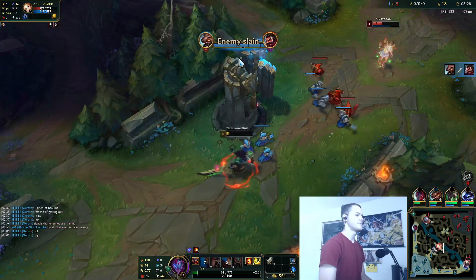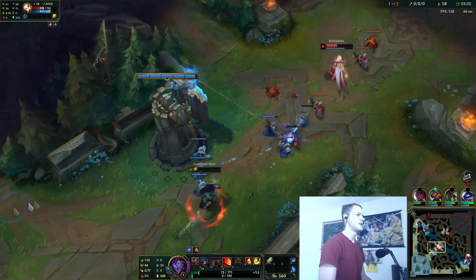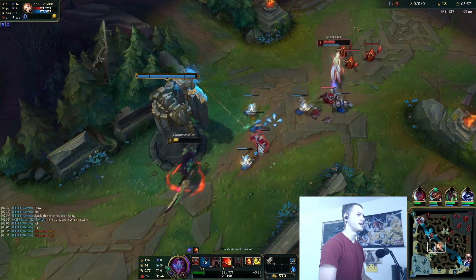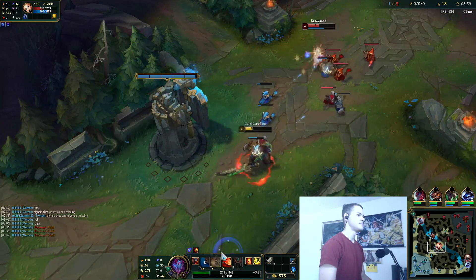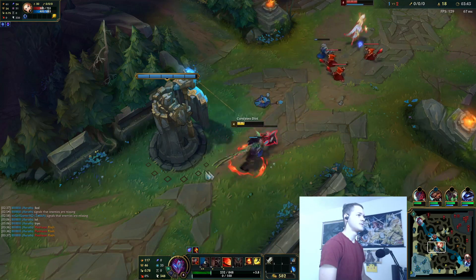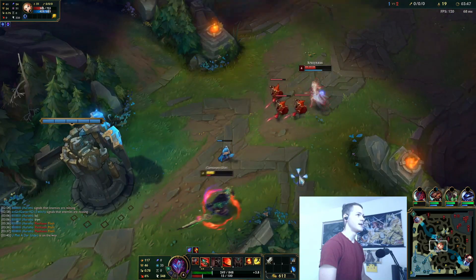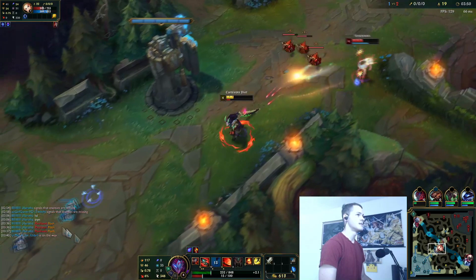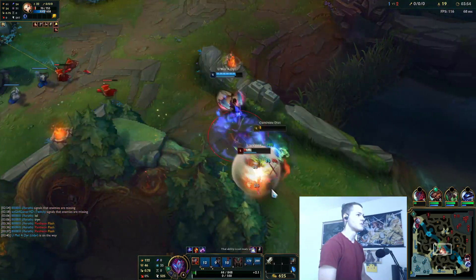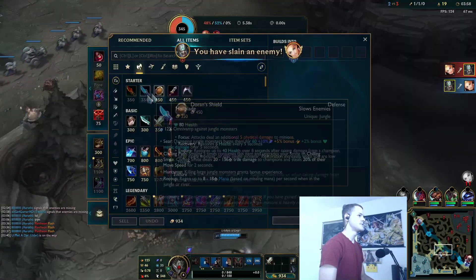I gotta be careful just for a second here, and then I'll be able to go back in, because I do have the red buff out-of-combat regen. Graves is now really far behind our jungler. Galeforce is the item that has the dash, and it also does more damage to low health targets. It procs Phase Rush — I think that gets a kill though, so that's fine for me.